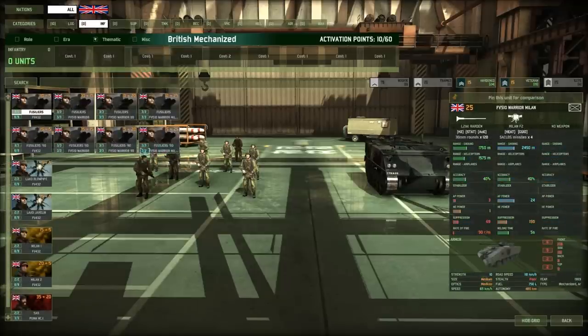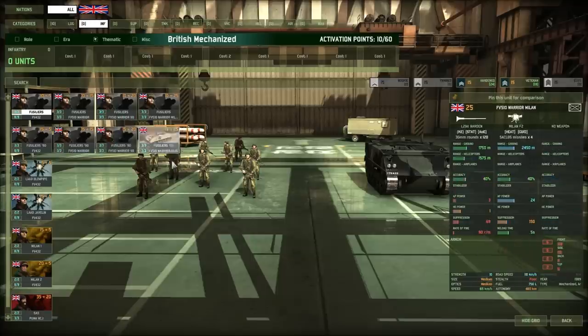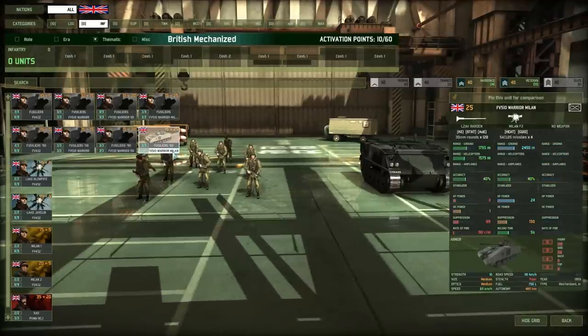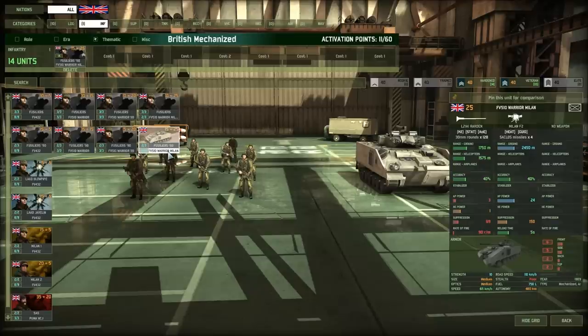Moving on to Infantry, which is basically the most important part of a Mechanised deck. The mechanised role is more about attack than anything. I'm going to first pick the Fusiliers with the Warrior Milan. The Fusiliers are the only infantry you get for British mechanised units. I'll pick one Milan — we could pick three but it's quite expensive. These vehicles sit in the tree line and can engage tanks and other vehicles with the Milan F2, so they're great at supporting an attack into a town.